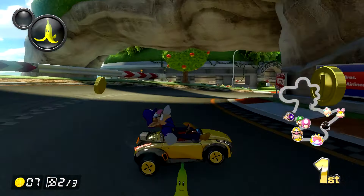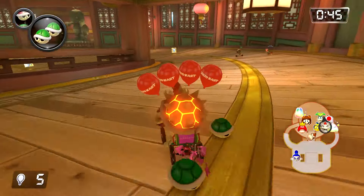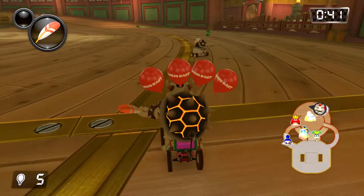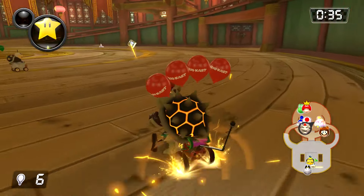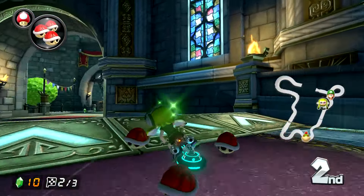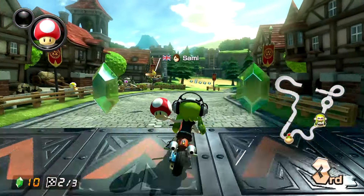Number 4 is that there are a couple of new items. The Feather is new for Battle Mode and allows you to do a high jump to avoid bananas and shells, or to jump over someone and steal their balloon — it's very tricky to use. Meanwhile, Boo returns in Races, turning you invisible whilst Boo heads off to steal an item from someone else for you to use later.